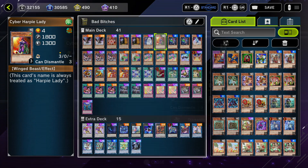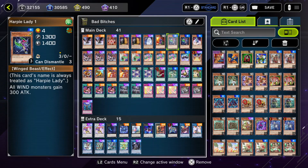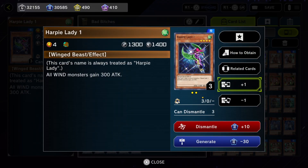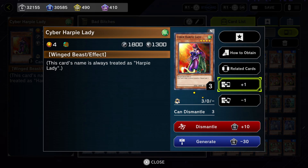We have Cyber Harpy Lady and Harpy Lady Number 1. Cyber Harpy Lady is a 1800 attack monster — when it's on the field it becomes Harpy Lady. These two also become Harpy Lady on the field and give you the 300 attack boost, so I included them just for the high damage output.